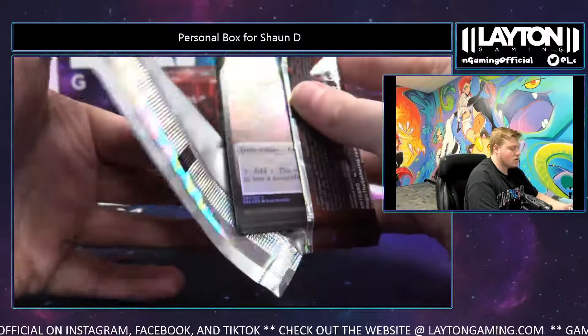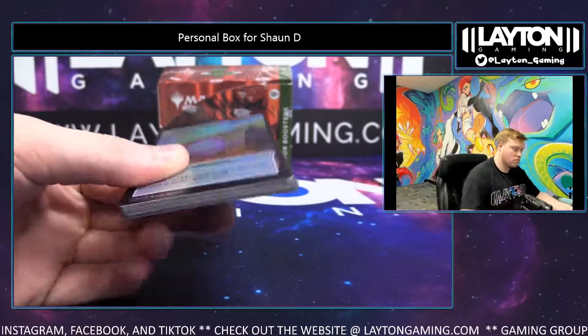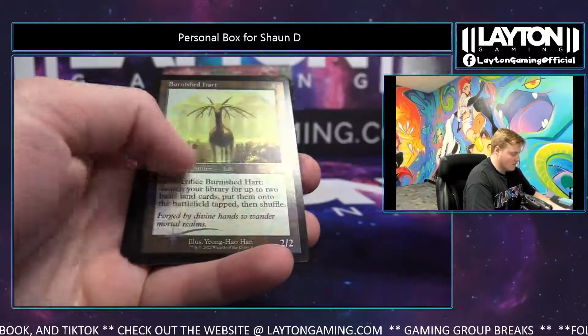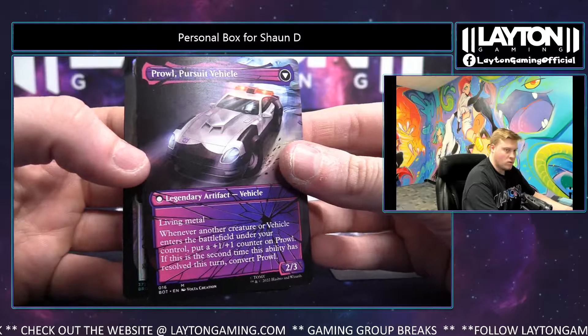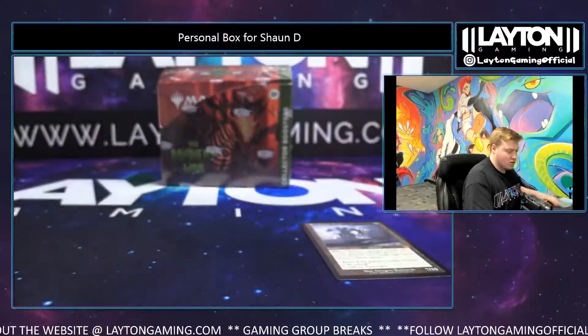Chiefs. Here we go, good luck. Drakna foil, Temporal Anchor extended, Barad, Sundering Titan — nice retro. And there is a Prowl on the Shattered — Prowl, let's go. Nice hit again, Prowl Shattered. Beastress Foundry foil extended.